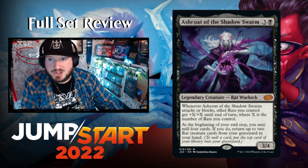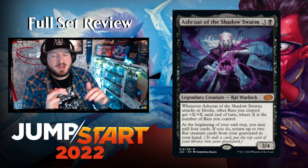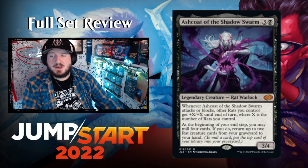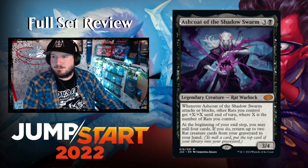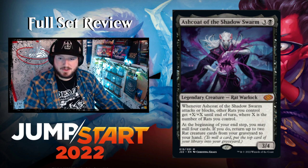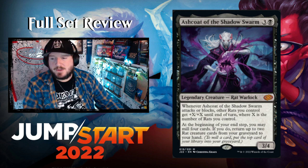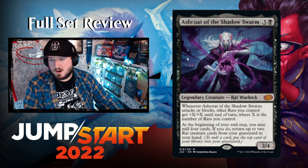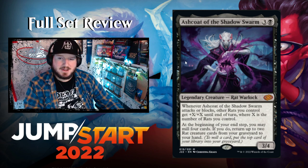Jumping to black. First up: Ashcoat of the Shadow Swarm — three and a black for a 3/4 legendary Rat Warlock. They're bringing rat themes back to Jumpstart! Whenever Ashcoat attacks or blocks, other Rats you control get +X/+X until end of turn where X is the number of Rats you control. At the beginning of your end step you may mill four cards — if you do, return up to two Rat creature cards from your graveyard to your hand. You're basically milling two every turn and getting stuff back.